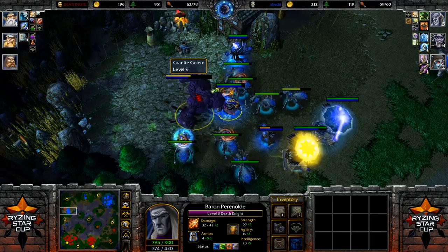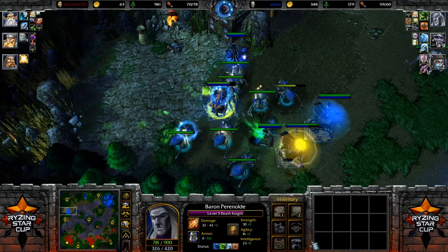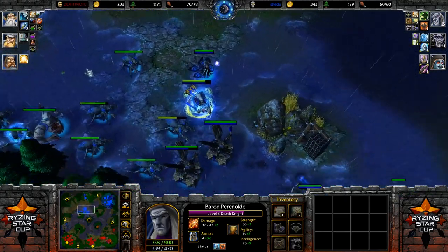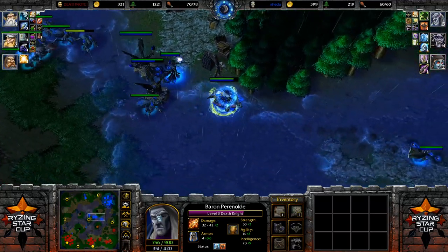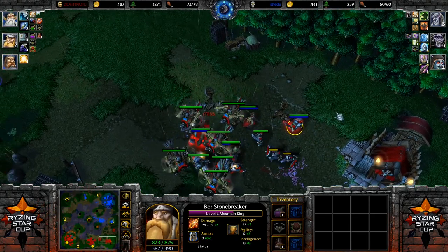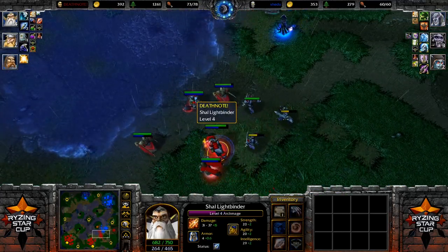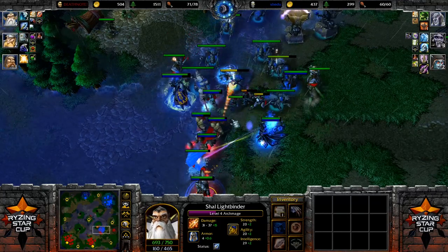Granite Golems on level 9 are huge creeps — a lot of experience and great items. Since map control currently goes to Shado with the bigger army and better heroes, he can easily go for that. He finds the Legion Doomhorn — which is absolutely useless because his hero already has that aura. Nothing really nice for him. Meanwhile, the human player is trying to power-level his Mountain King. The Archmage is far off to the left, and the Mountain King is alone going for those creeps — if one hero is close to creeps being taken down and another is far away, only the close hero gets the experience.